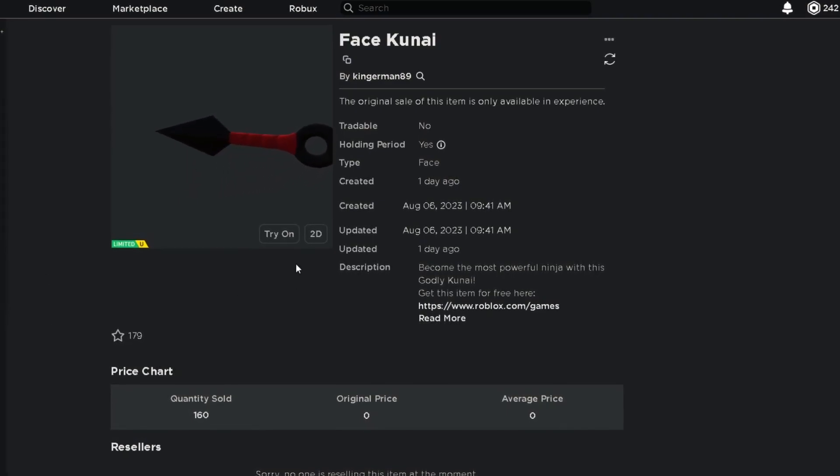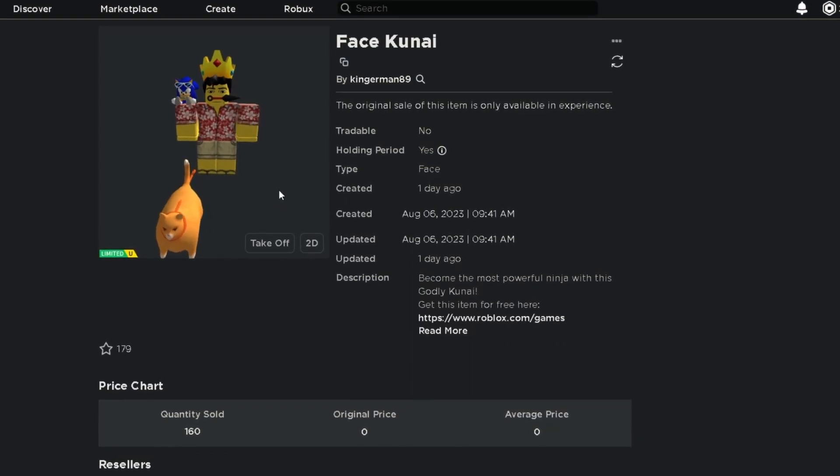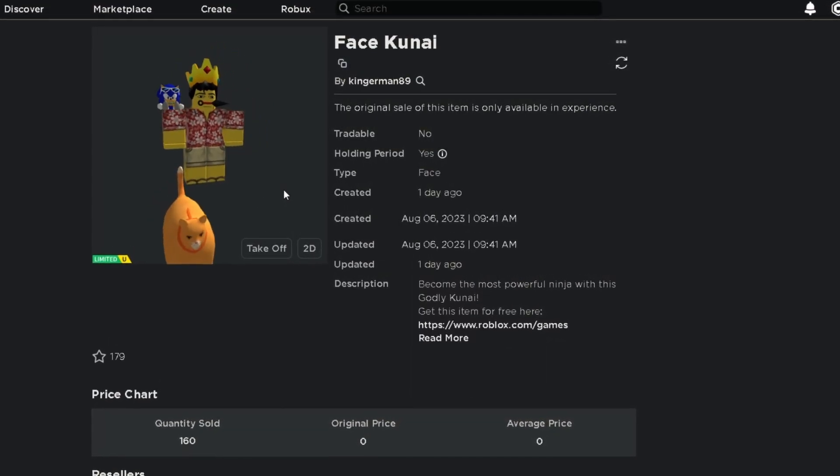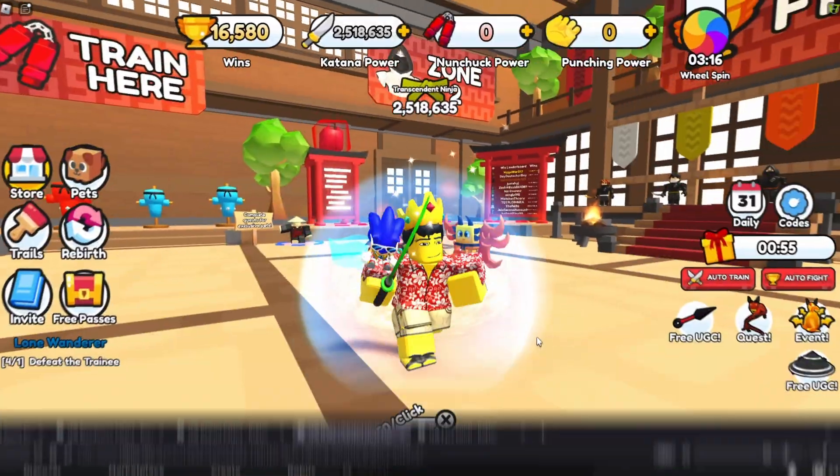Here's the item — this is what the Face Kunai looks like on my character. It does not work with my dynamic head for some reason. Anyways, this item has 10,000 stock with around 200 already being awarded. This is the game, and as always it'll be linked down in the description.